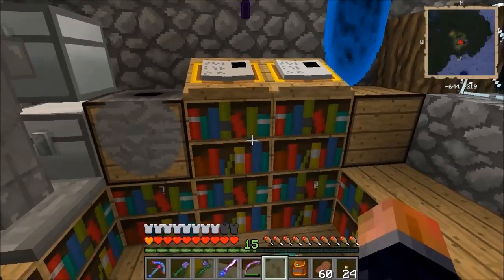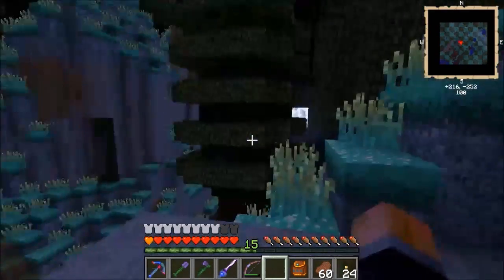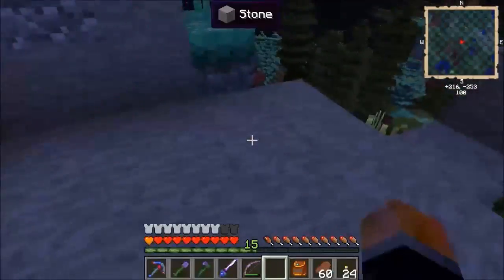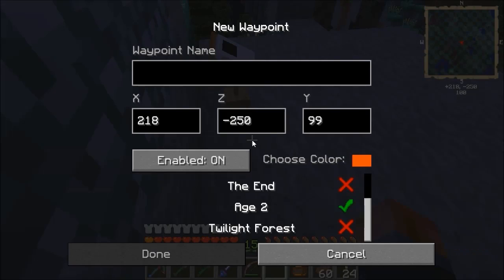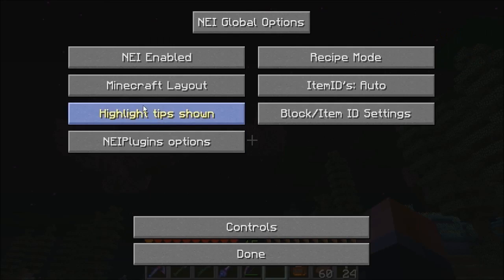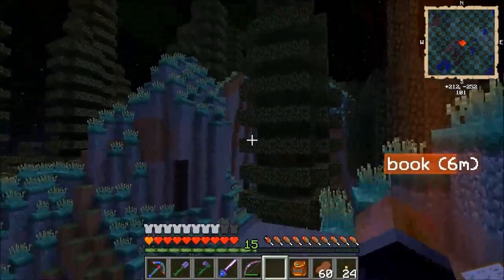I might do a bit of adventuring on the live stream after this episode — running around looking for pages in these Mystcraft wells. We've got age two and age three. Let's go to age two first. Pink star field — that's quite cool. It hasn't crashed the server, which is good. I don't see any immediate detrimental effects. What's this? 'Majestic Meadow' — so that's a Biomes O' Plenty biome.